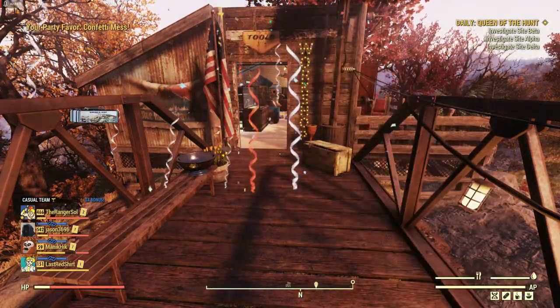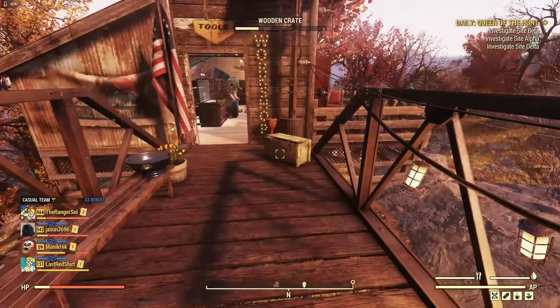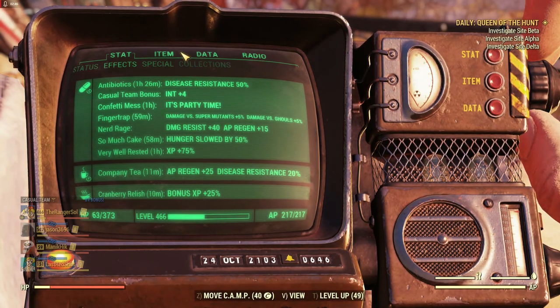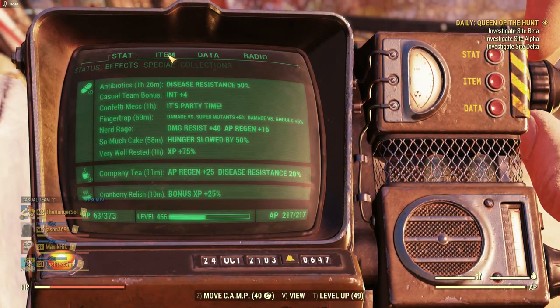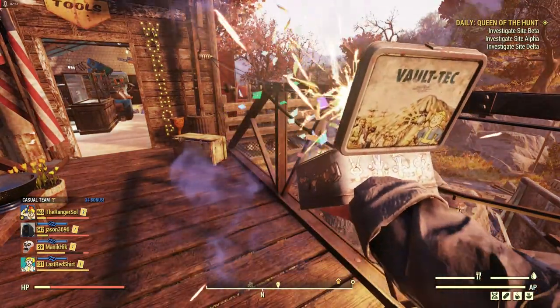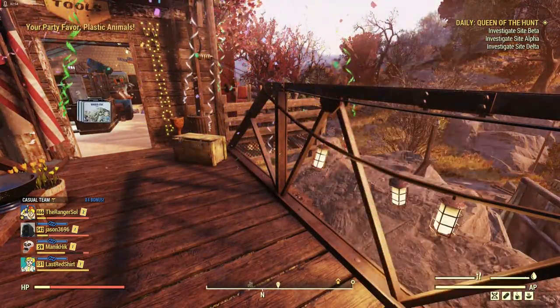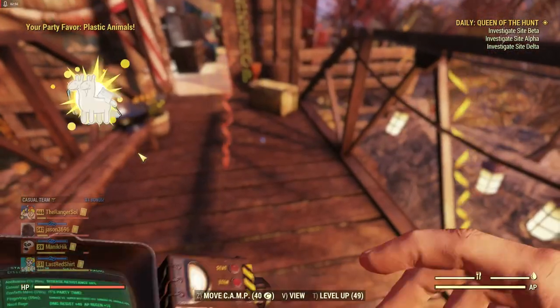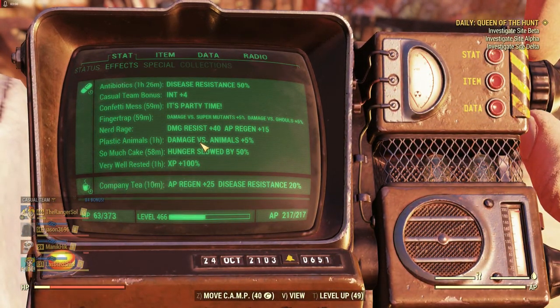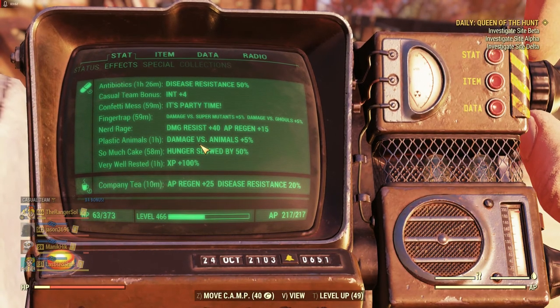Now we got Confetti Mess — this one's fun. When you kill an enemy it explodes into confetti, which is nice. Let's use another lunchbox and see what we get: Plastic Animals, which gives us 5% increased damage against animals.